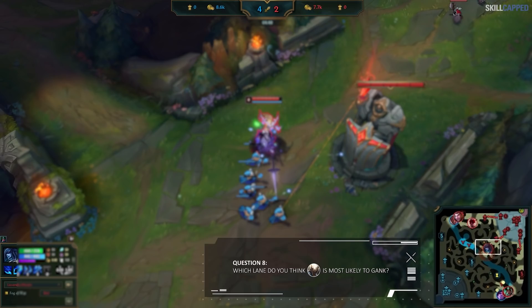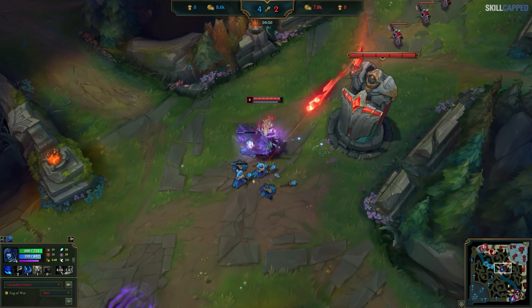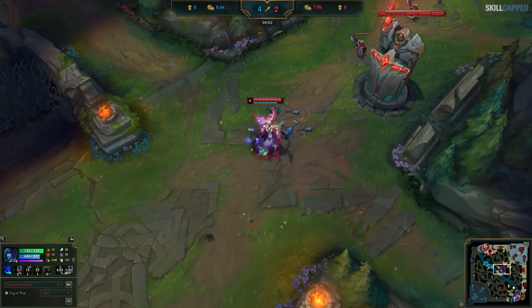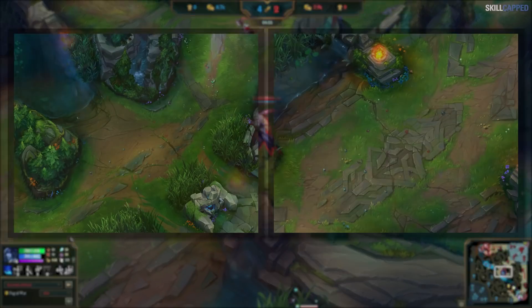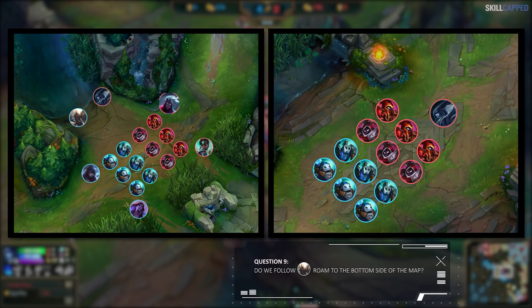Looking at the minimap, which lane do you think Pantheon is most likely to gank? The answer is bot lane — they are the ones that are pushed up the furthest. Additionally, we have a ward on the top side of the map that Pantheon would have shown in. Lissandra throws down a back ping bot side, as you should always do when your laner roams. However, we're faced with another decision: do we follow Pantheon's roam to the bottom side of the map, or do we instead just stay and push the wave mid?